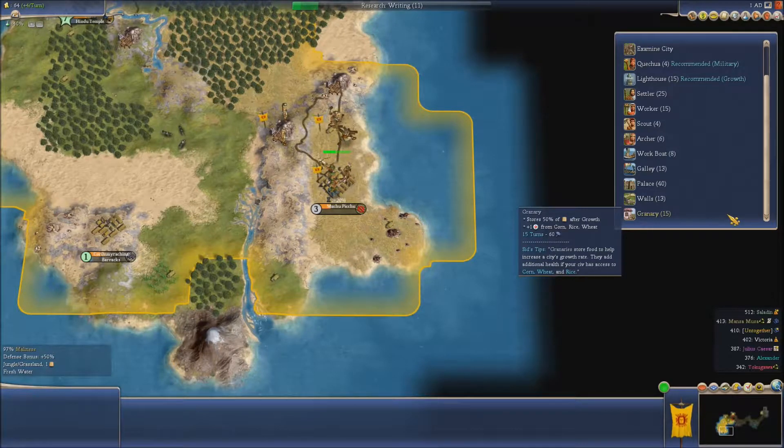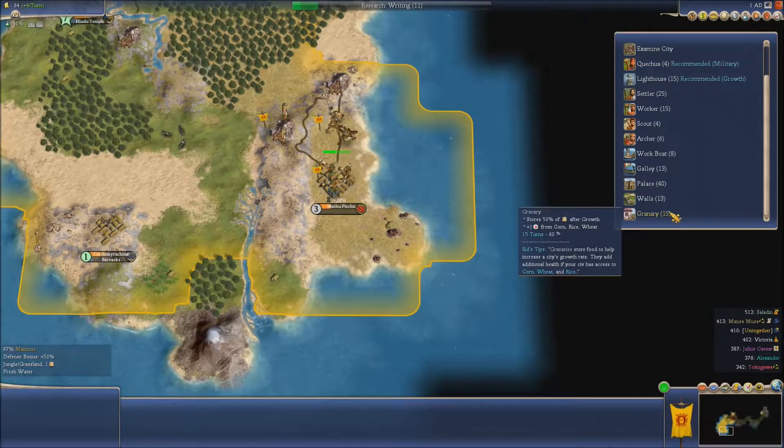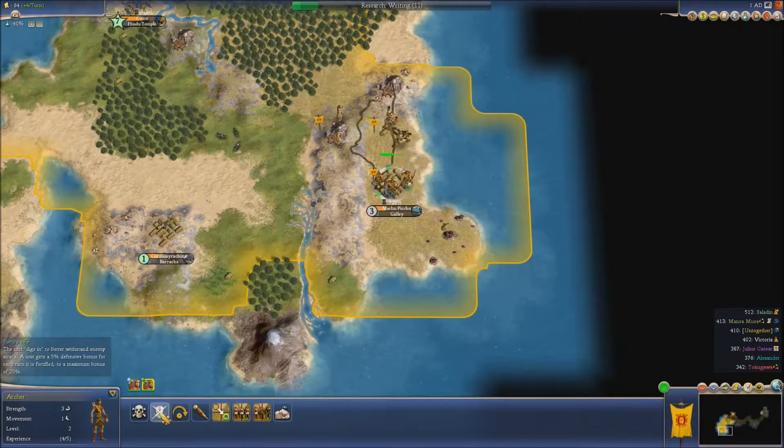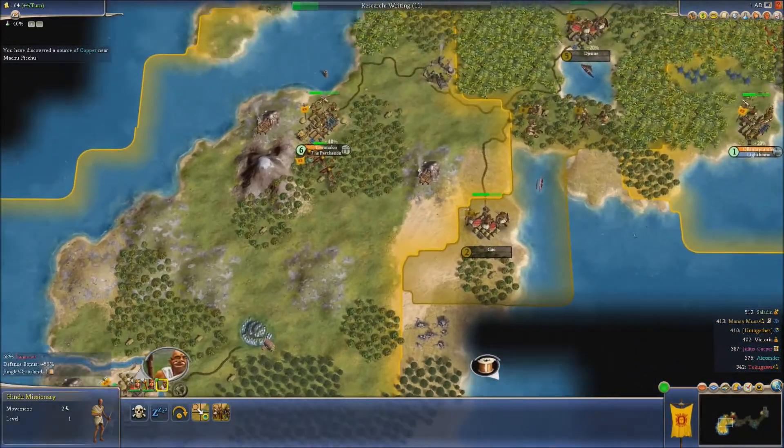A granary stores 50% of food after growth, gives us plus one from corn, wheat and rice, which I don't have. Is that copper down there? I think it is. Let's have a galley from you guys — city defence, fortify. We just had some copper appear down there.